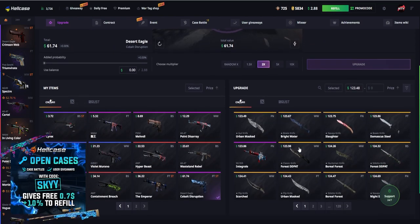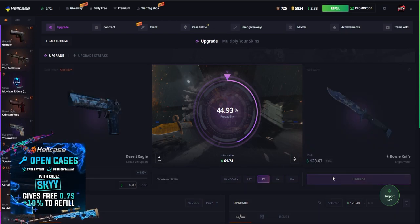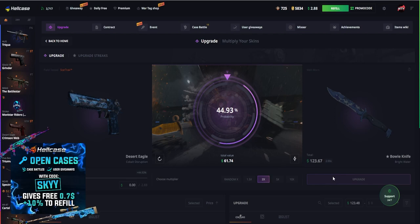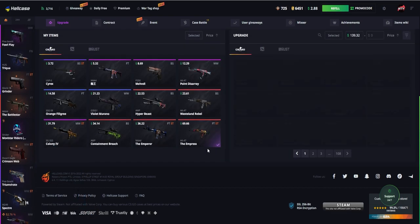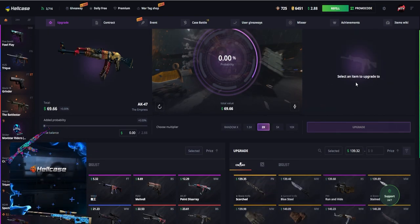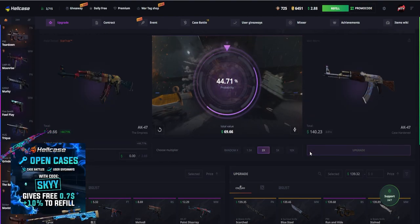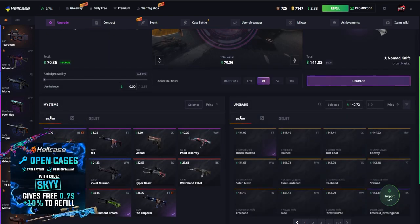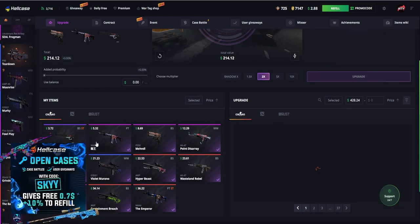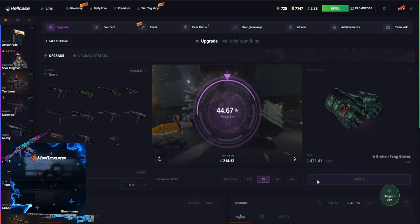Let's upgrade this to a bright water — buying it, let's go, right hand side, come on Hellcase — and we do not get it. Okay, don't worry, we've still got more coming. $69 upgrade, let's go for the AK47, left hand side, come on Hellcase — oh my god, today's upgrades are absolutely sickening, we've lost all of them. Do you know what, let's break the rules and do the upgrade with all of the skins for an awesome pair of gloves on the right hand side — come on Hellcase, drop it out.